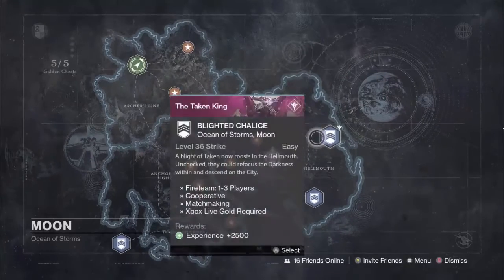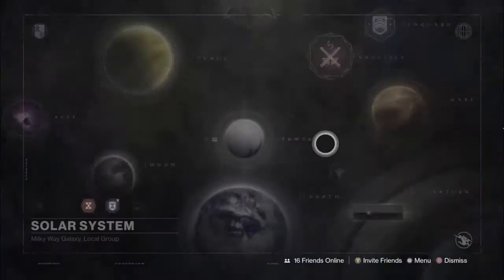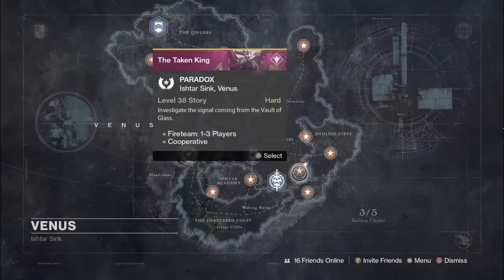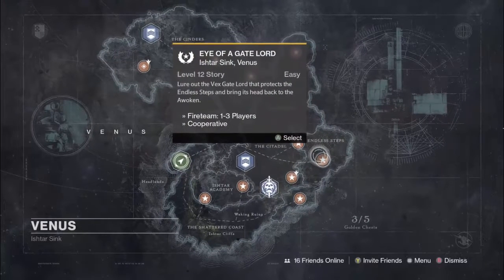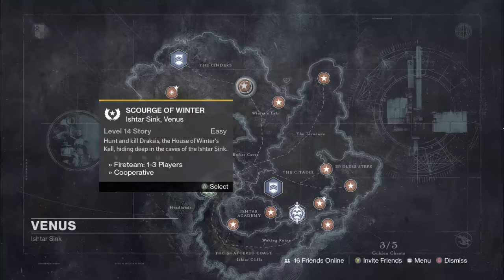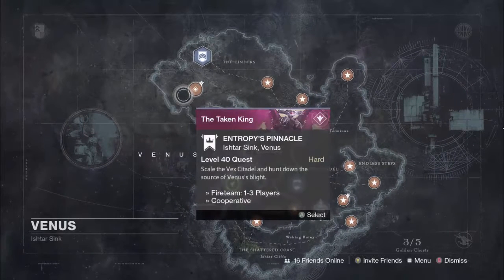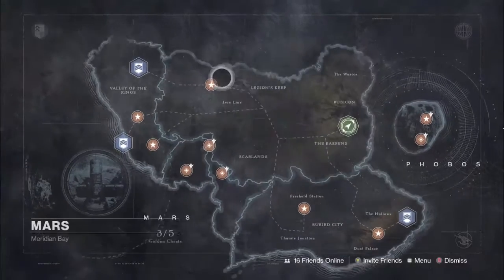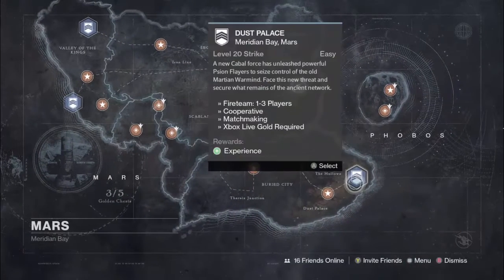Just a heads up — I am not guaranteeing the getting of exotics. If you do not get an exotic and you end up wasting a lot of 3 of Coins, I'm sorry. I know Paradox has an ultra, and the Eye of the Gate Lord and Drankus on Venus. Venus and Mars seem to have the most missions and strikes with ultras. Venus has two strikes and Mars has three, and there are three missions on Venus with ultras — a total of five. The Undying Mind, Sekrion, and the Psion Flayers all have ultras.